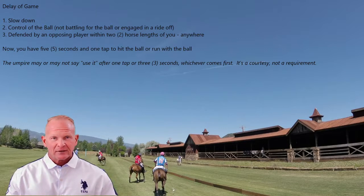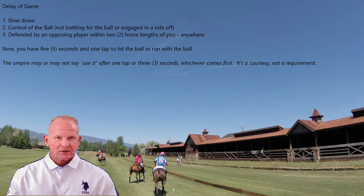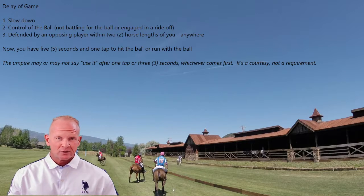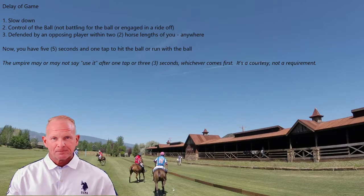How does this play out commonly? The player will get the ball and turn it either to the right or to the left. When you turn, you've got to slow down — even the high goal players slow down when they turn. So let's say you turn the ball and you're going slow. Once you're defended within two horse lengths by a player from the opposing team, you're in the Delay of Game situation — of course, if you're not being ridden off or battling for the ball, so you have control. You'll likely have one tap and then you'll have to use it, or at five seconds you'll be warned at three seconds. That's the basics of Delay of Game.